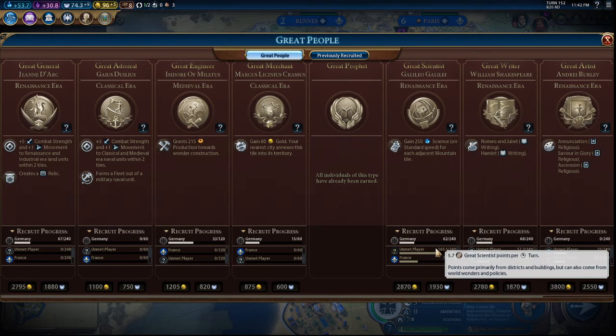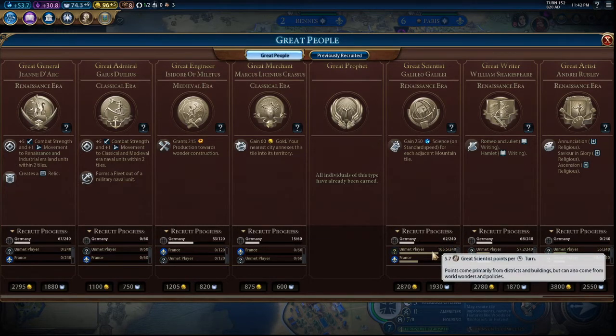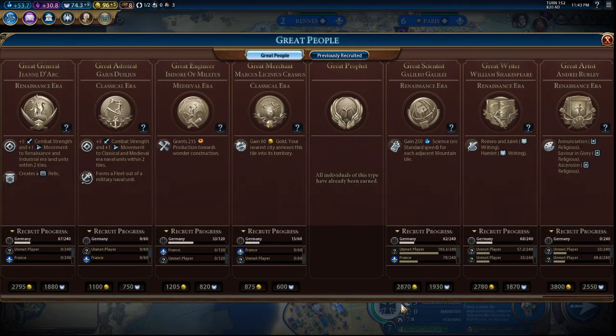Will we beat the unmet player? We have a really good spot for this. For them to complete it it's going to take about 73.5, divided by five — that's about 12 turns. For us making 10 culture per turn with 180 remaining — I don't think we will, but we may be able to buy it, which would be great.